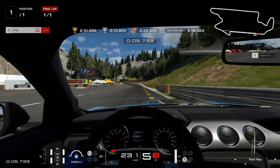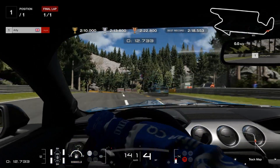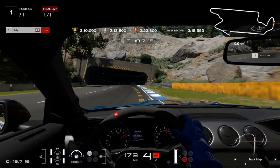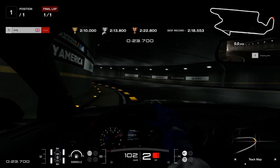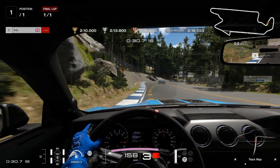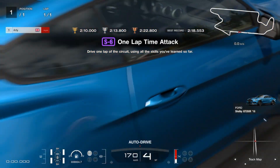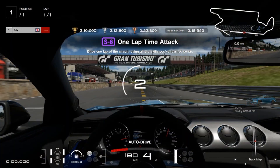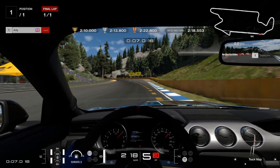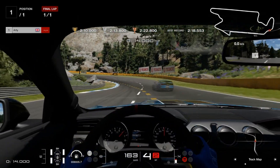On our third attempt at Trial Mountain into turn one, I know I've got to be much more aggressive on that inside curb, but I'm still a little bit late to turn in — and a little bit late into the right-hander of turn two as well, which loses us a lot of time. Better run through the first tunnel, through the left-hander, but still dropping back quite a bit from the AI. Going in even deeper into the tight acute right-hander — much heavier impact — and it'll have to be another attempt.